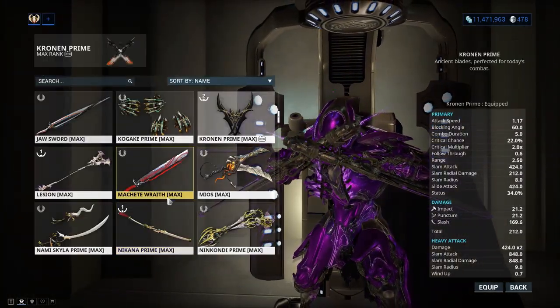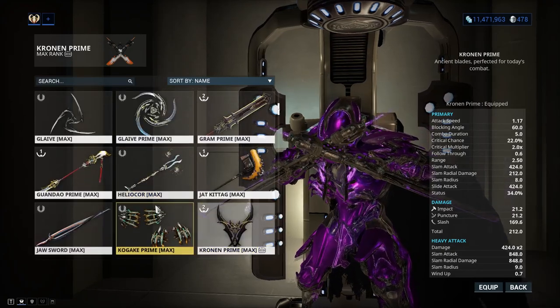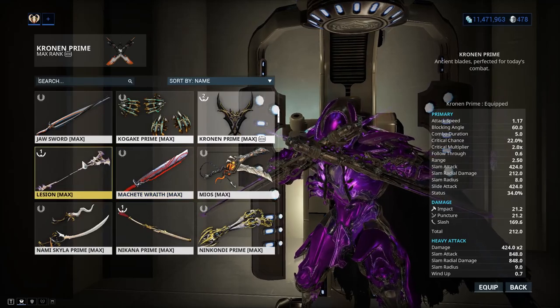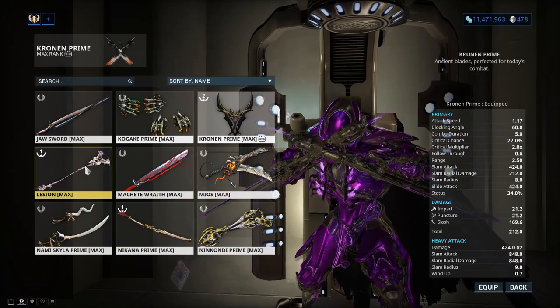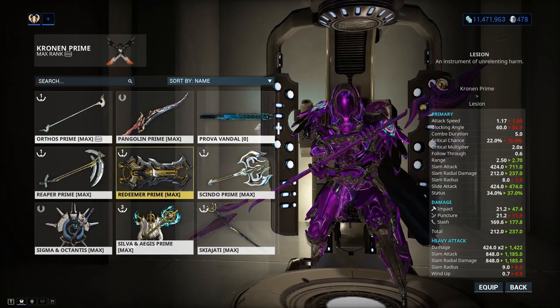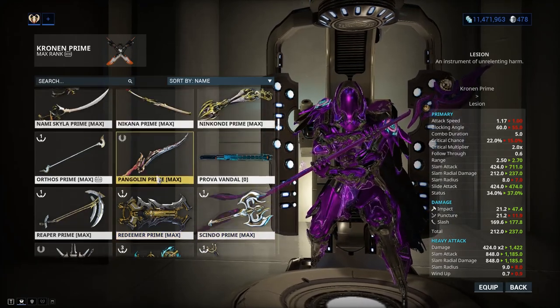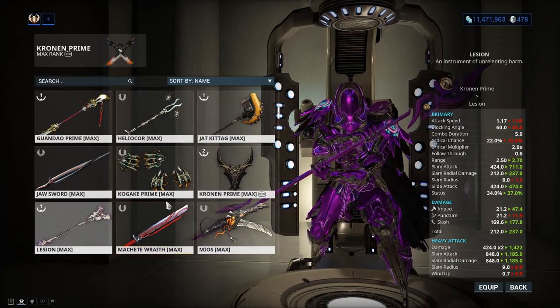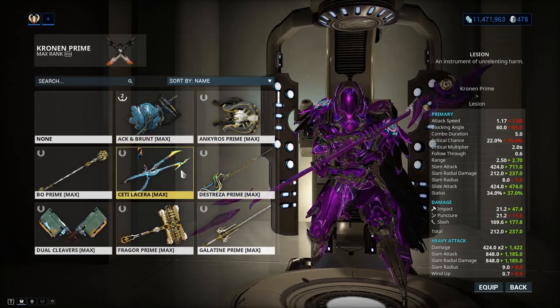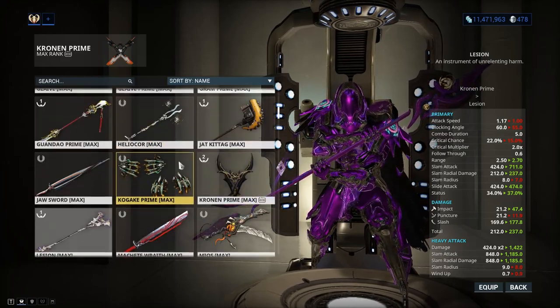For a melee weapon, you can honestly use anything with Condition Overload — that is going to be very good. Lower-tier weapons such as the Lesion work well. You can also get the Galatine Prime, and the Orthos Prime is pretty cheap. Virtually any Condition Overload weapon is going to be very, very good with him.